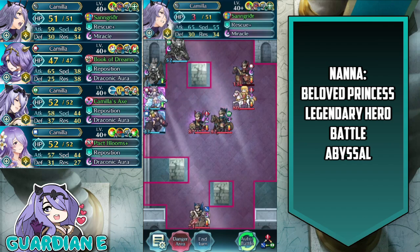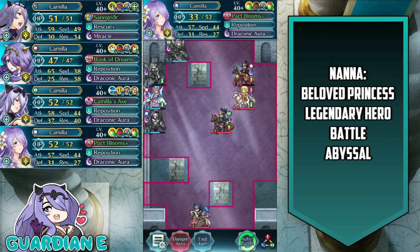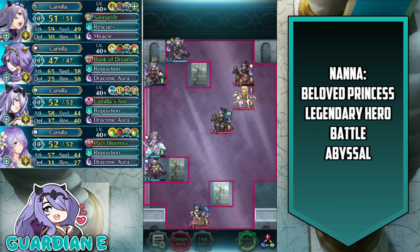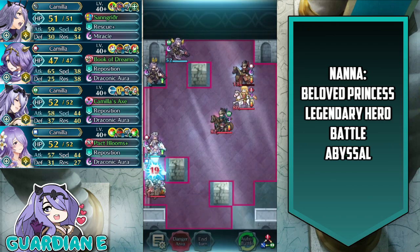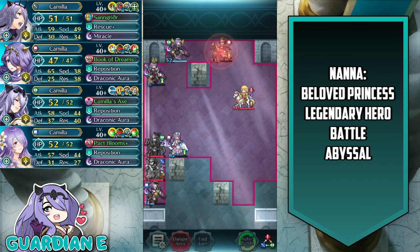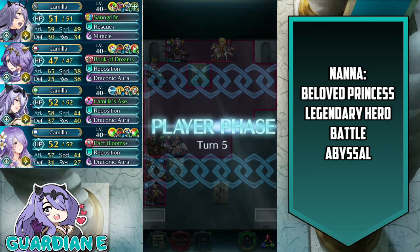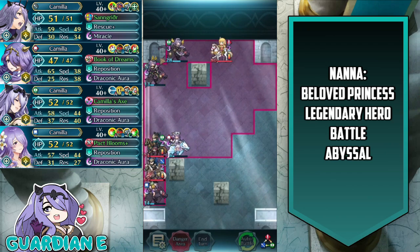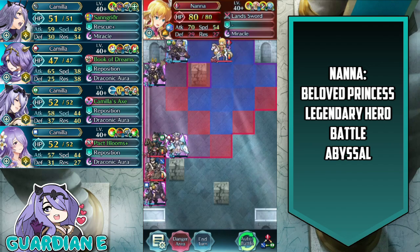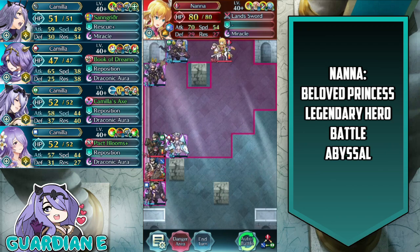We swap Brave Camilla back a little — she's hurting a bit, which puts her in danger. She does have Miracle ready, but we want to save that. We take out the Sword Fighter with Summer Camilla, then use Adrift Camilla to reposition her to safety, keeping her in range of the Axe Cavalier, which she can tank with color advantage. The Flying Lancer uses her extended range attack, and both Lunges went off — which could have been detrimental if we hadn't planned for it.